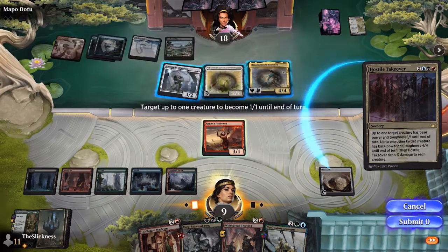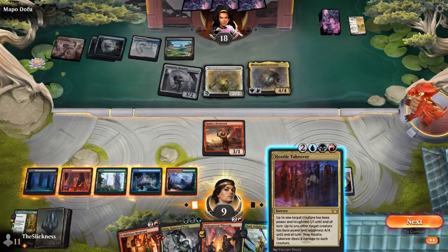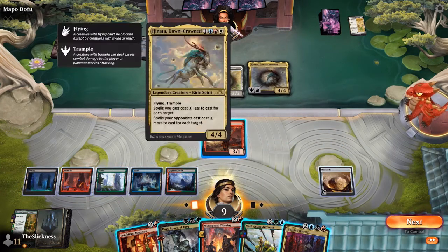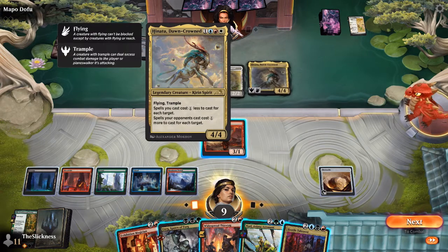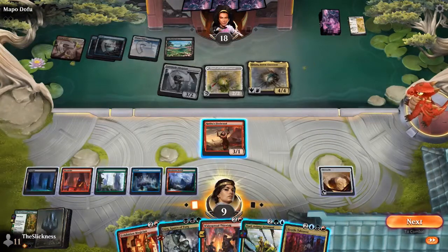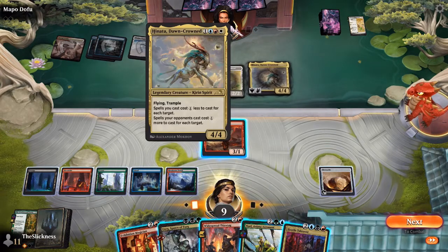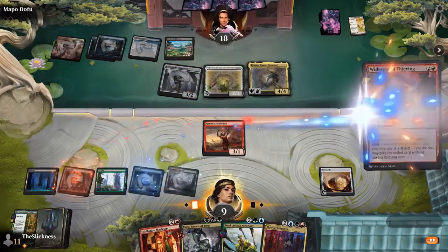Spells your opponent casts cost more — so it's going to cost him two more if he wants to keep his Firebrand alive. That's pretty funny because it targets two things. That text doesn't come up that often in limited. In Standard people were using it to make Magma Opus cost two mana, but that line of text doesn't come up as often as you'd think. Widespread Thieving: whenever you cast a multi-color spell you get a treasure token.